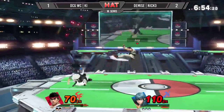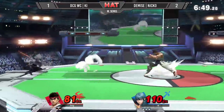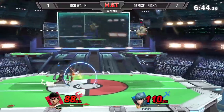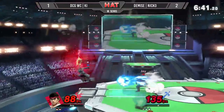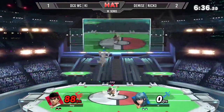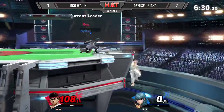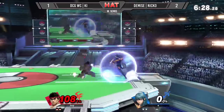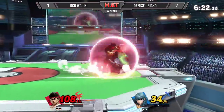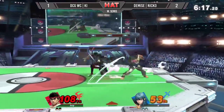Side B from Niko telling Key to get off. Niko using that bow to get a little bit of space and make Key pay for the bair. Niko is just cycling through options trying to find something new to make Key pay. Two stocks each. Niko almost wanted to up smash out of shield, but Key was ready for it. Key using Ryu's movement to add to the effects.